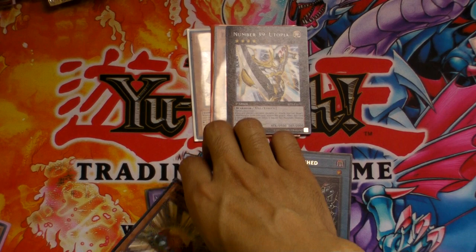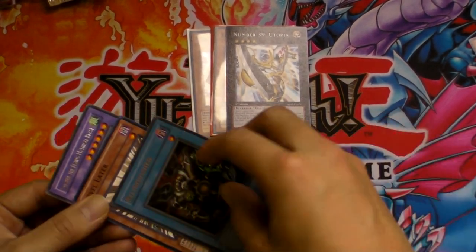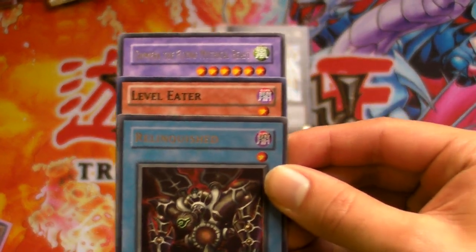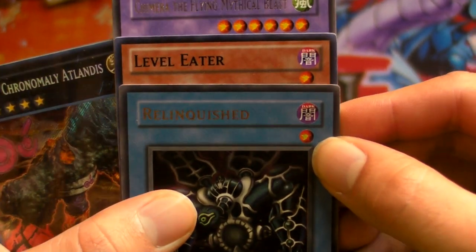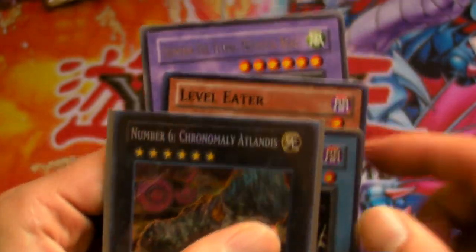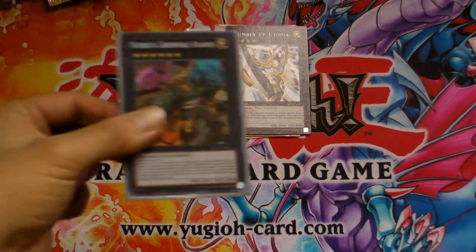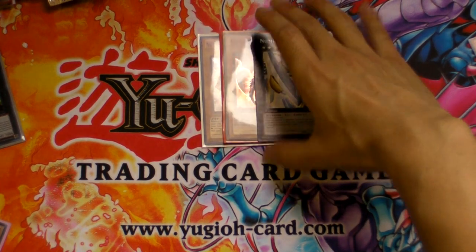If you have a Fusion or Ritual monster with a level six, you could still use Level Eater on those. The easiest way to tell is the star icons: on Synchros the star is orange, whereas on XYZ cards the circle is black. So if it's a black card, it is a rank card and it doesn't have a level. You can't use Level Eater on XYZs.